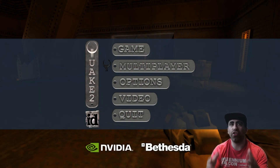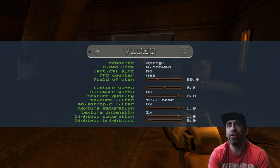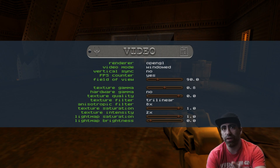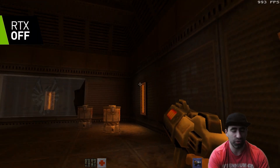As I said, GTX 1080 — a past-gen card — trying to do ray tracing here on this RTX demo. This is running on a 2700X, just to let you know what's going on. Let's go to video settings. We are on OpenGL right now, so that's just the regular mode. It's a 720p window that I'm doing this on right now. But let's get in the game so I can show you exactly how this looks in regular mode.